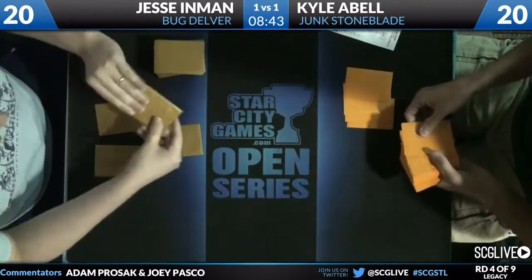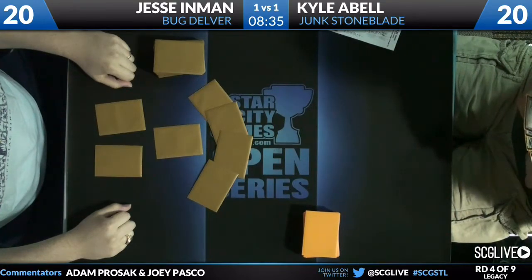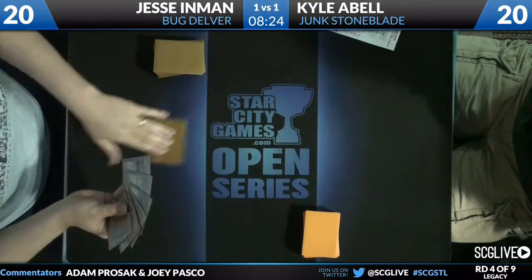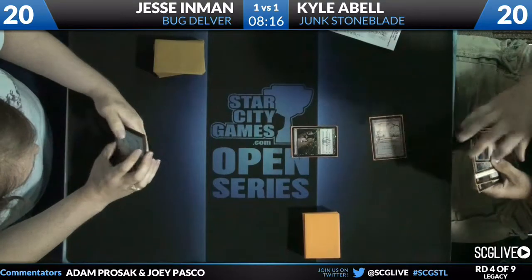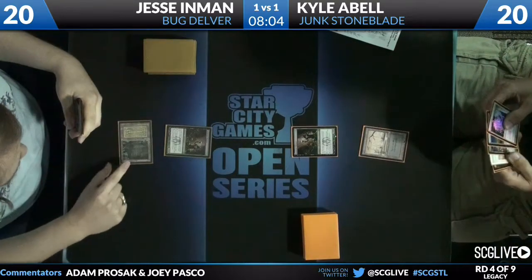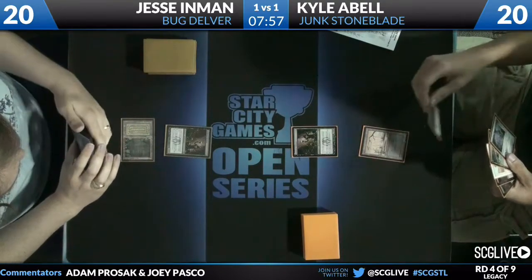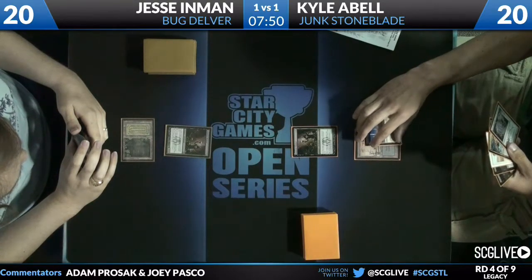On Jesse's side, he's got three copies of Submerge that don't really have so many targets. He's also got two Disfigure — that's something I haven't seen in a while. He's bringing it back; that's classy. He's got an additional Abrupt Decay, a Dark Blast which is nice against basically the entire creature suite for Kyle, and a Maelstrom Pulse. He's got a lot of cheap answers to Kyle's guys. The Submerge is probably less likely than the Dark Blast or Abrupt Decay. He's got the Maelstrom Pulse for Batterskull and Lingering Souls tokens. It's a nice catch-all.